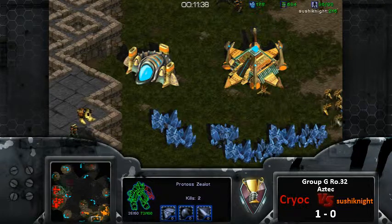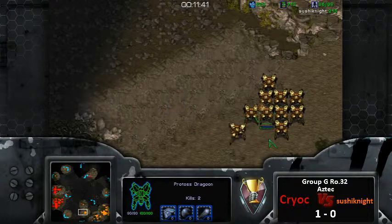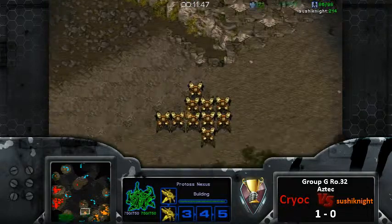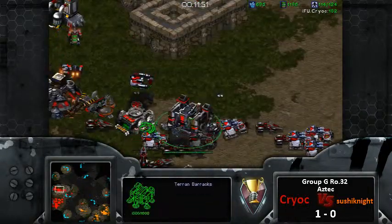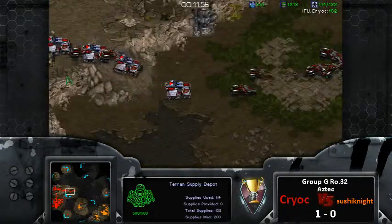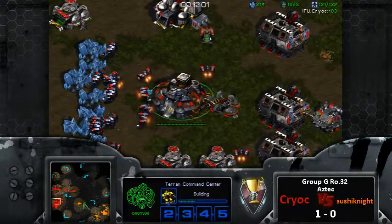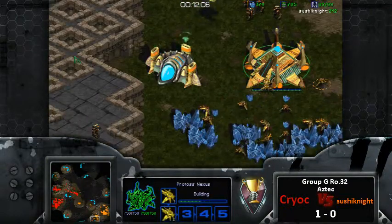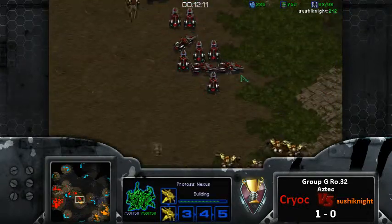The only real option for Cryoc now is to try to macro edit at this point, because if Sushi Knight pushes I'm afraid he's not going to get through. Cryoc is going for a hard push here and this is going to do a lot of damage if not end the game. Beautiful play by Cryoc in general - I'm really digging that opening. I don't think it would work on every map, but on Aztec, totally. You can siege up the natural here like you can on Aztec.